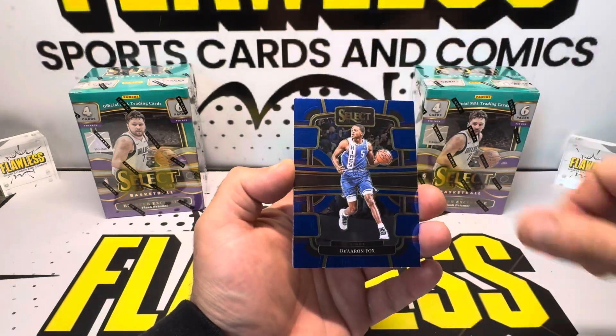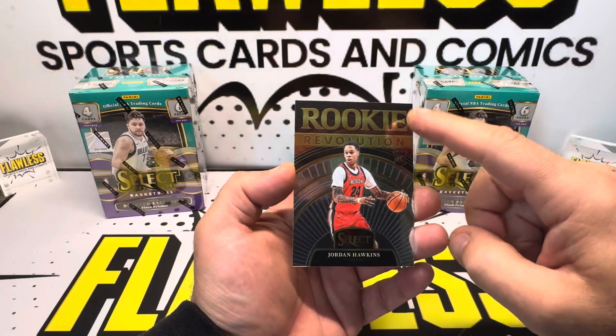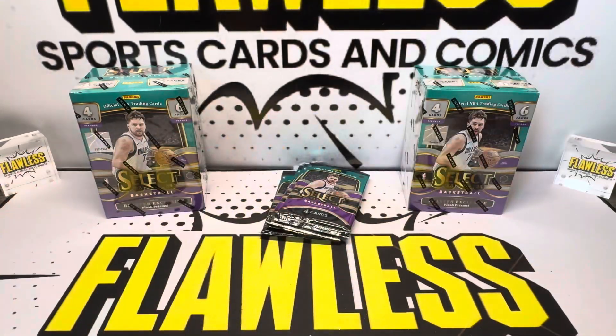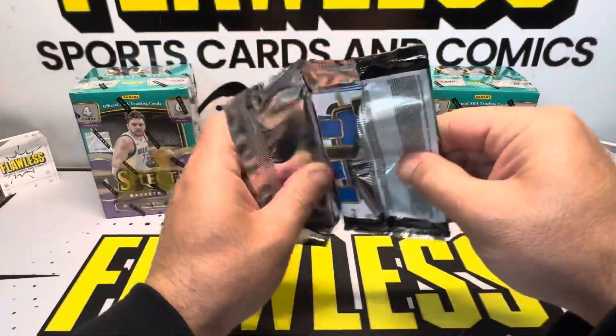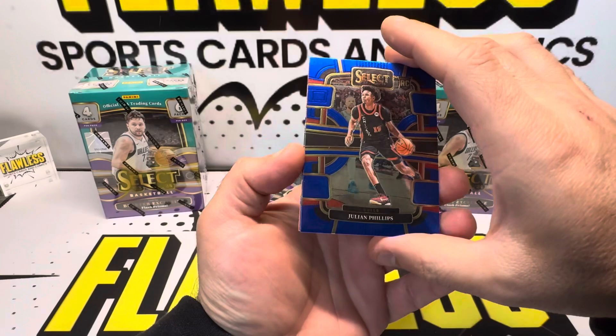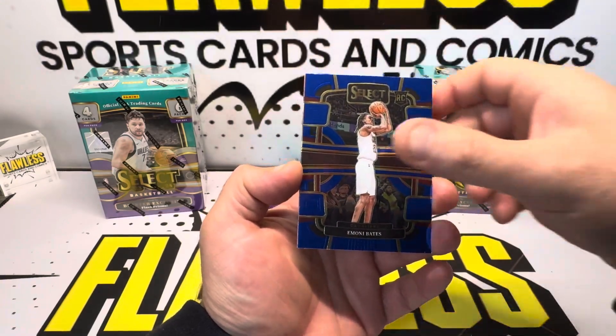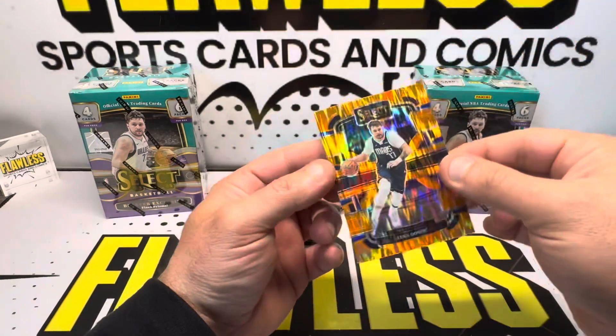Pack two: Jalen Williams, DeAndre Fox, Franz Wagner, and Jordan Hawkins on the Rookie Revolution. Then we got an Orange Flares pack — our first one. Julian Phillips, Bates, Tyrese Halliburton, and Luka.